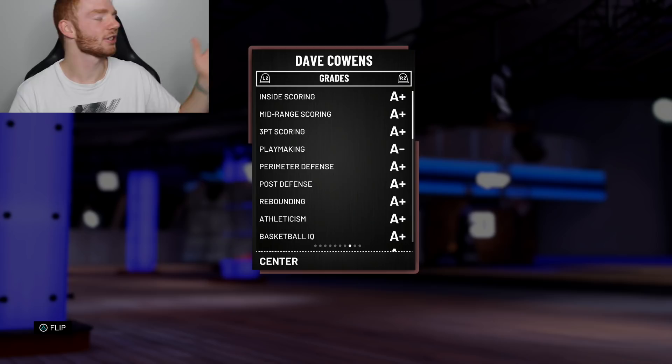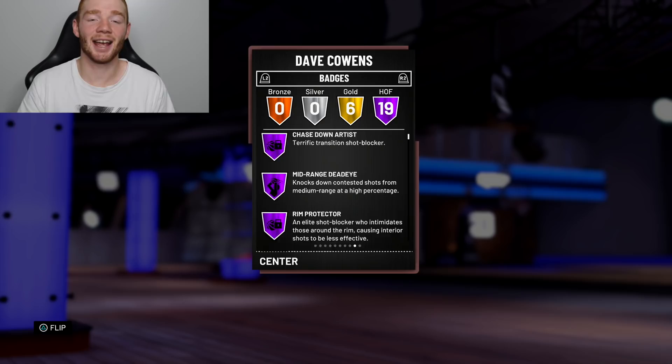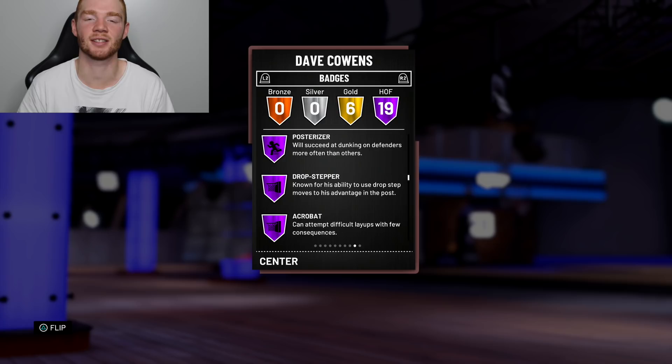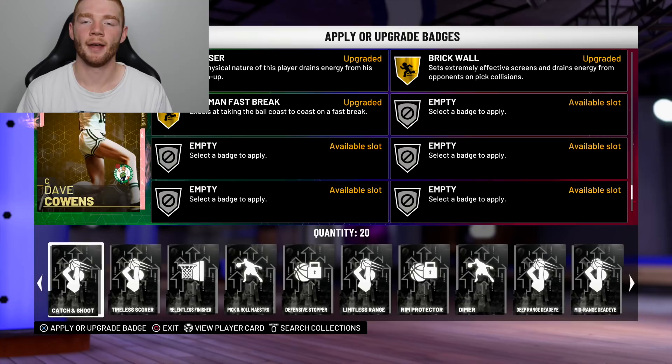He comes with 19 Hall of Fame badges — 19! They include: chase down artist, mid-range dead eye, rim protector, pick pocket, difficult shots, pick and popper, defensive stopper, hustle rebounder, tireless scorer, catch and shoot, up and under specialist, lob city finisher, posterizer, drop stepper, acrobat, put back king, pick and roller, relentless finisher, and post spin technician.